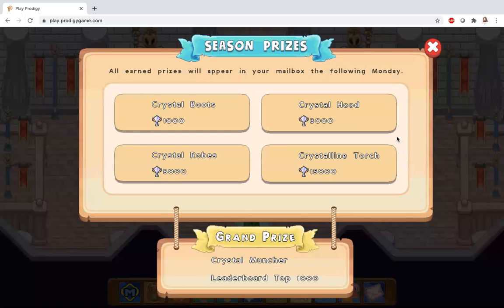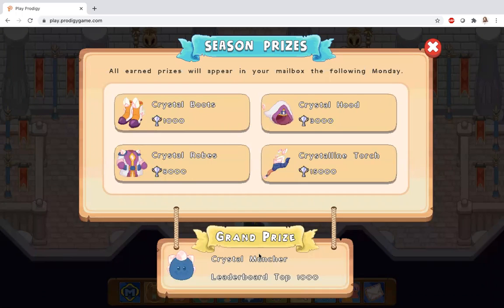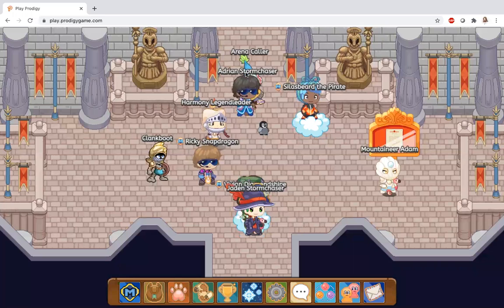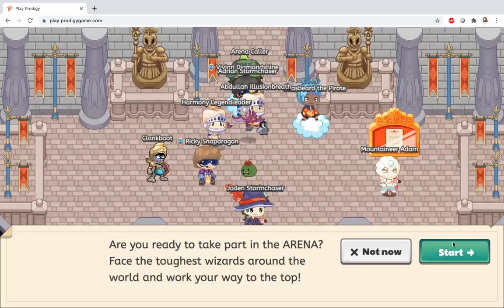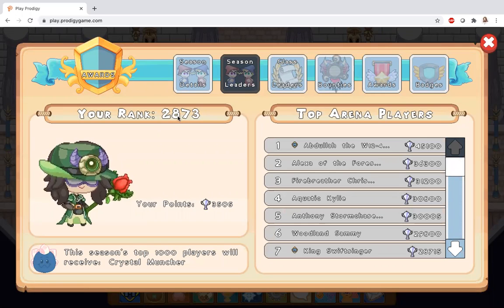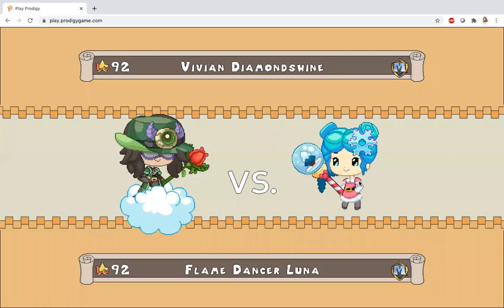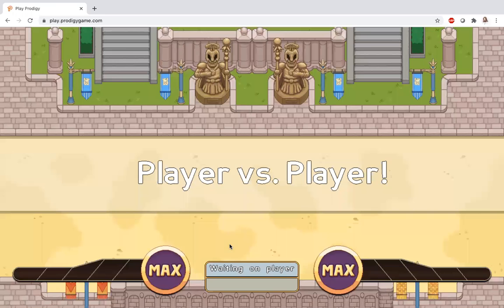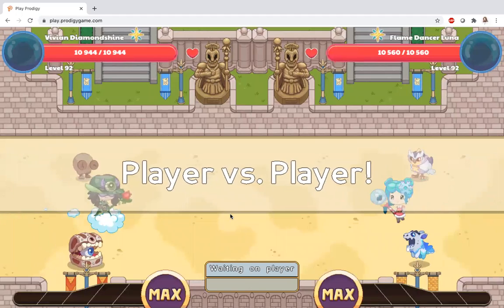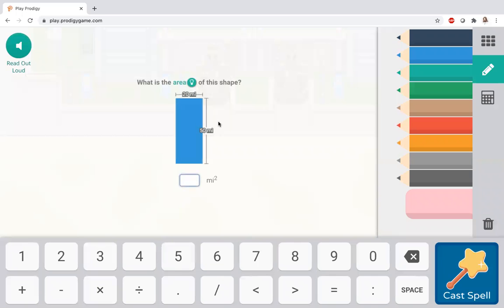If you were first here you might really want all these things, especially the crystal muncher. If you go to the arena, you can see my rank is 2873 because I have this many arena points, and here's the next prize. Let's just find a challenger. Okay, we have Flame Dancer Luna and we're both members on the same level. What you're going to want to do is answer this question.